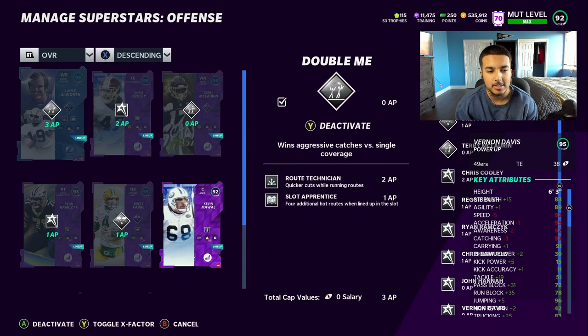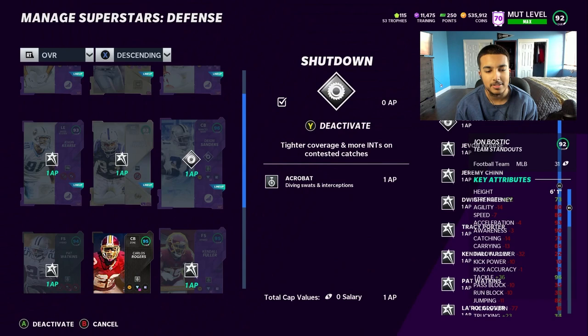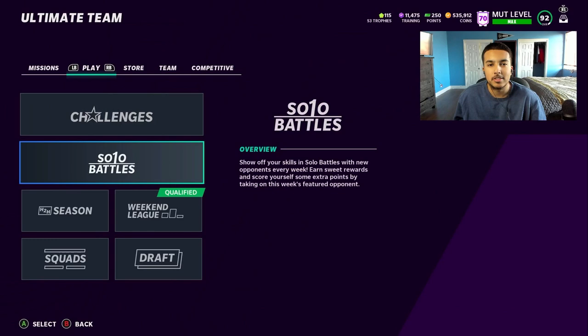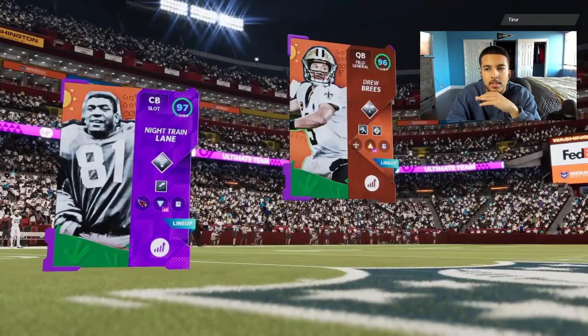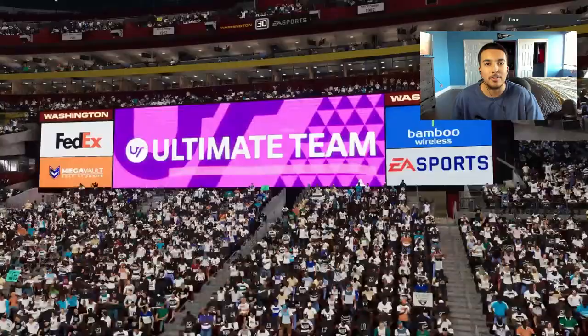On the offensive side: Route Tech, Slot Apprentice, Cooley with Tight End Apprentice, Gunslinger, Edge Protector, Backfield Master, Edge Protector, and Post Up on my last guy. Defensive side: Acrobat and Double and Nothing all around. We're going to be in the Carolina playbook. I'm jumping into Head-to-Head — I haven't played much, so I'm probably in the first tier matching up with lower competition, but hopefully we get a good game.